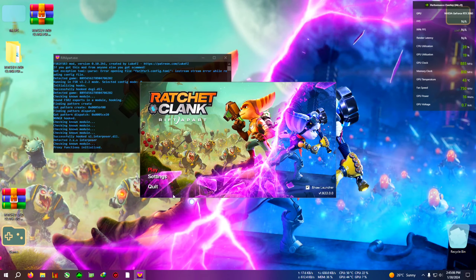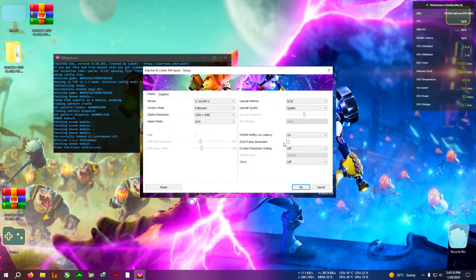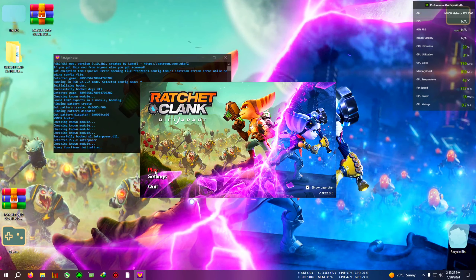After pasting, open the game. You will be able to use DLSS frame generation from the settings — go ahead and turn frame generation on. Do not use FSR or any other upscaler as those are broken right now, then hit play.